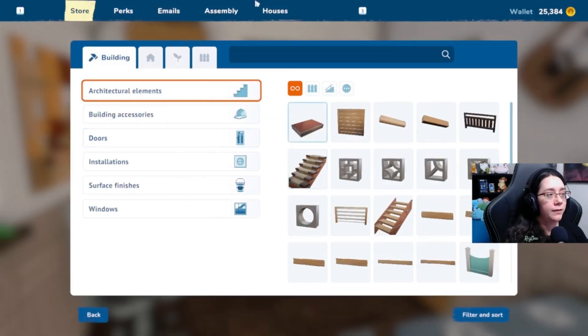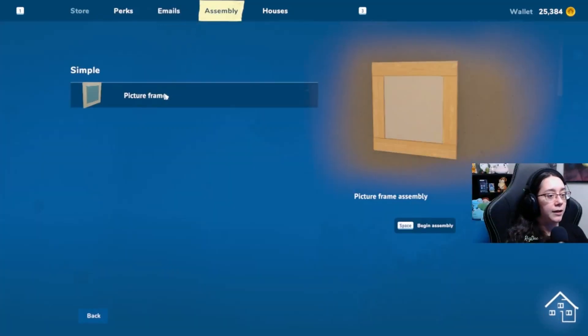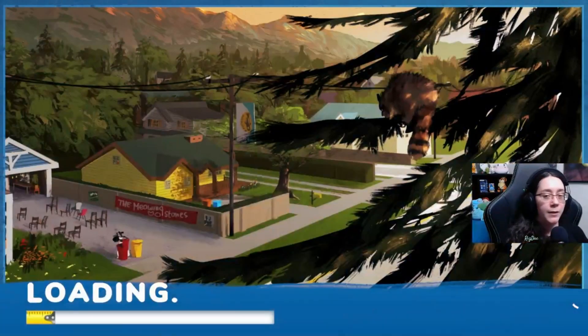I've got a little bit of time before intermission, so let's try it out. Not emails — Assembly. Picture frame. Space to begin assembly. We'll do that.